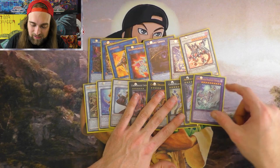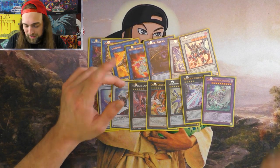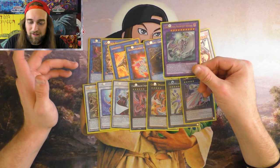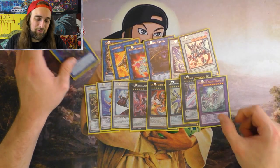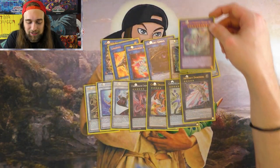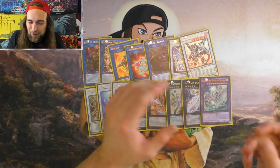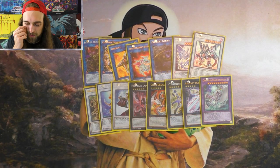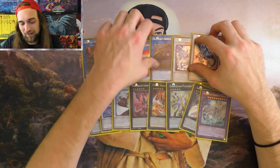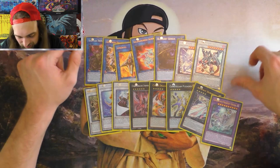The last monster of the extra deck is Mega Fleet — because going second, this gives you a machine to make Genius with, then you normal summon Core, Machine Dupe, get a search, and just go. If you end with a Skull Dread and an extra Cyber Dragon on board, you can use your Skull Dread and your Cyber Dragon to make this so your opponent doesn't get the zone off of Skull Dread. This is mainly the going-second card.